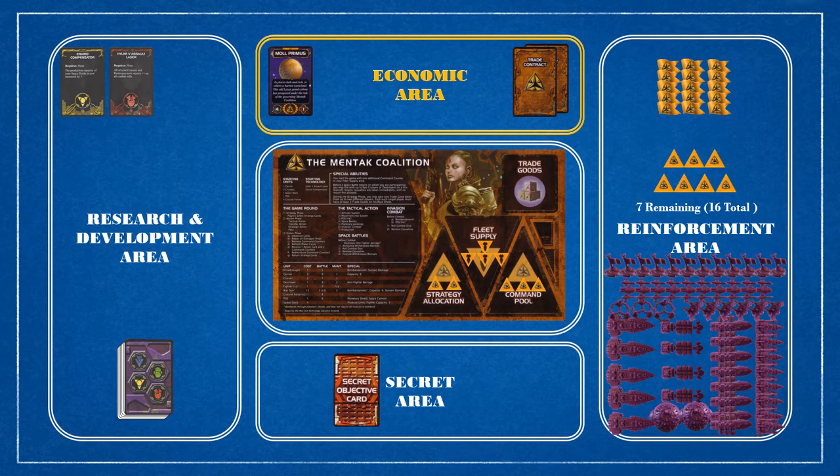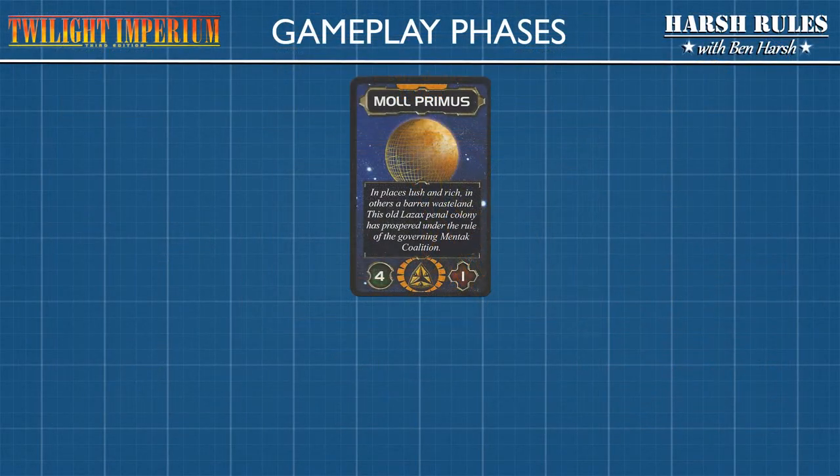In this example, the Mentak Coalition begin the game with their home planet, Mole Primus. Let's take a closer look, and I'll show you how the planet cards work. For every system that a player controls, they receive one or more planet cards. Each planet card grants a player the two main currencies of the game: Resources and Influence.